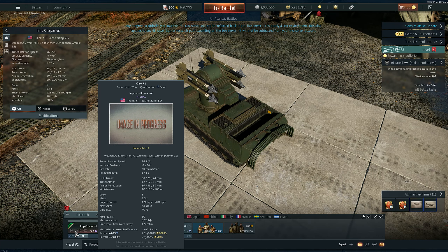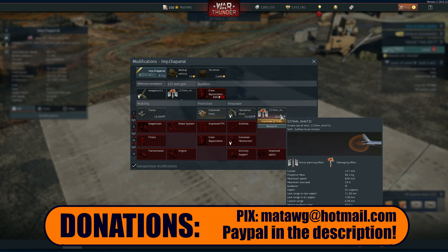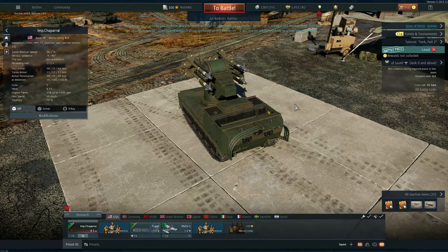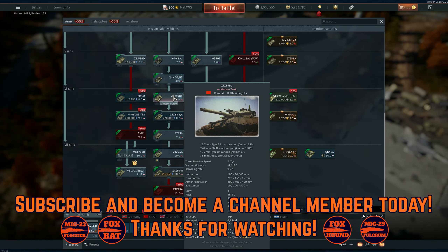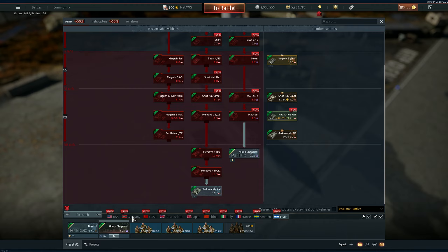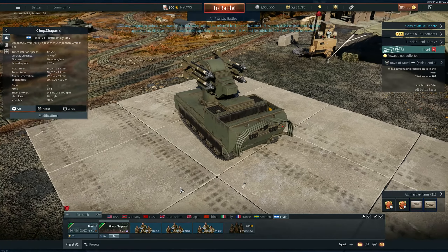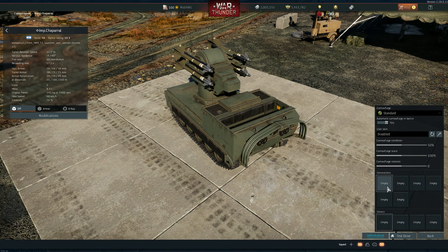Let's hop into the Israelis. I don't want to show the American one, but just so you know, the main difference between the American and Israeli versions is the addition of another missile. The Israelis have a missile that's a little bit better. Interestingly, the Chinese didn't get one, even though Taiwan actually uses one of these. The BR is completely different for the Israeli one — it's 10.3 instead of 9.3 for the American one.